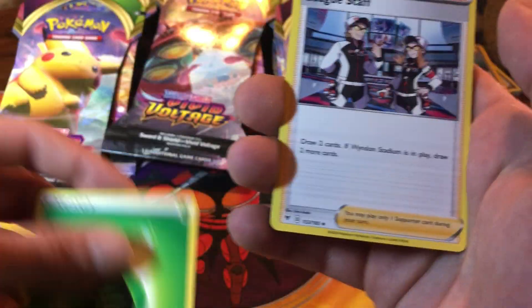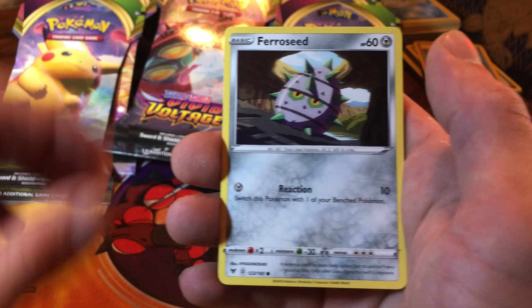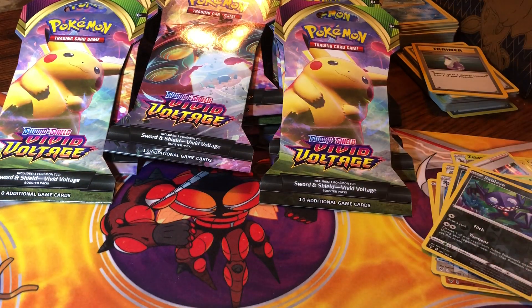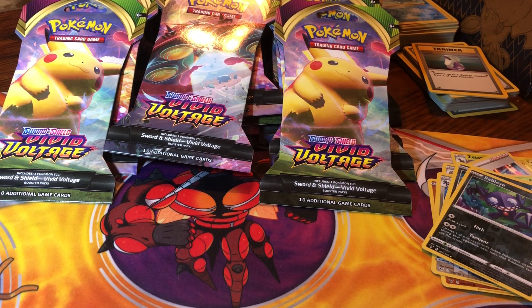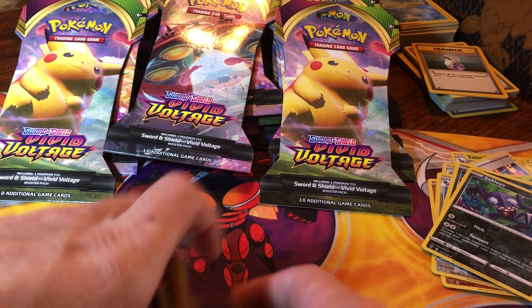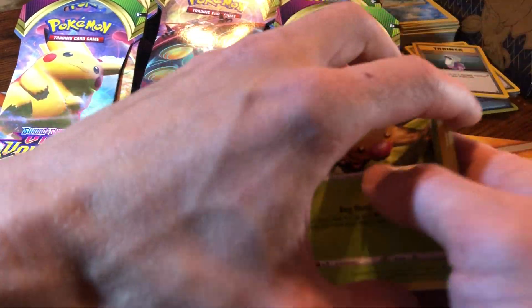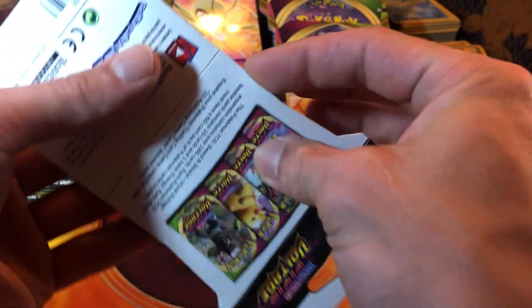Green energy, League Staff, Charmeleon, Pineco, Ferroseed, Riolu, Sandile, Wooper, Weedle, reverse Allister, and a Pikachu V. Do we need that Pikachu V? Yes sir - Pikachu V! Did we need that amazing rare Zamazenta? No, we already got one of them, but that's a dog.